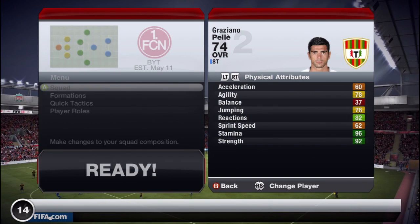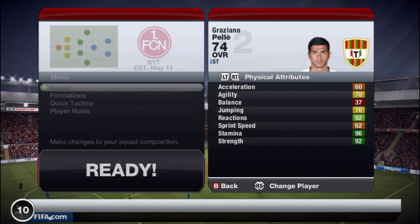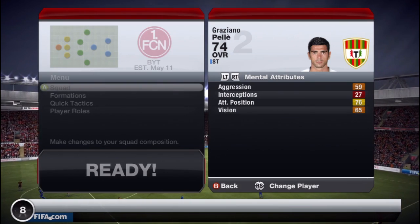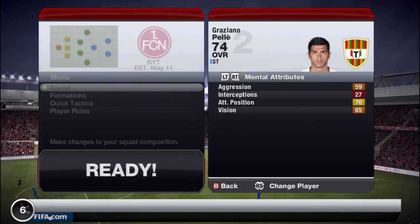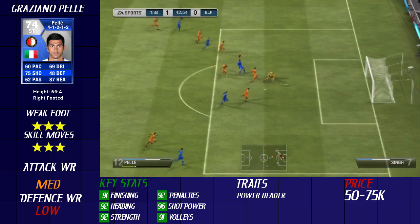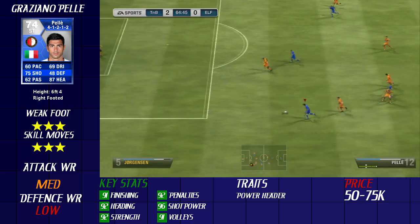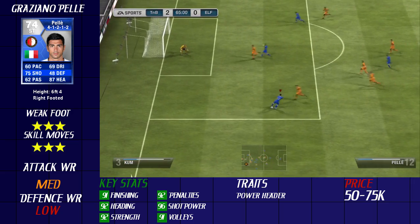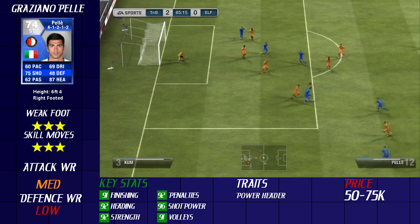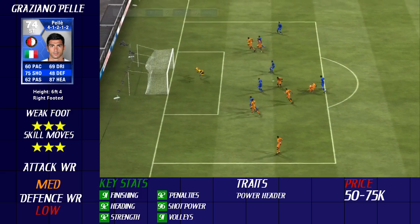As you can see he's 6 foot 4 with 92 strength — this guy is an absolute tank of a player. Not too good on physical or mental attributes to be honest, and he's got 76 attack positioning. He is a monster of a player. He's one of those players you kind of like but don't like because his dribbling is awful, but his shooting is insane.